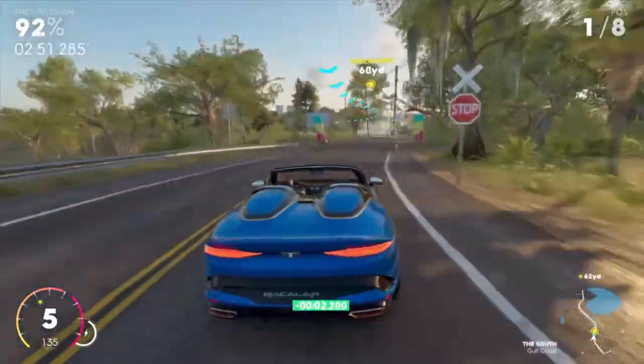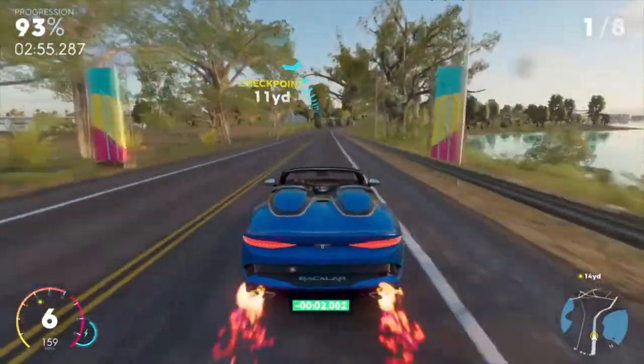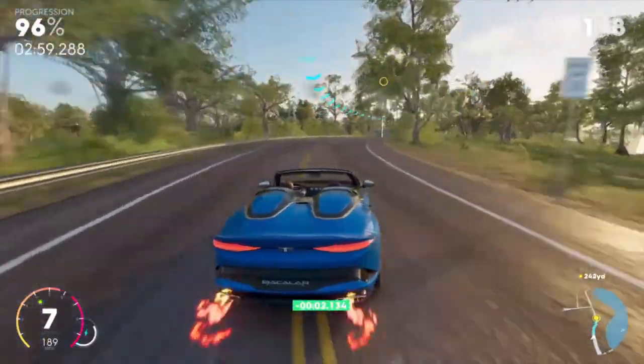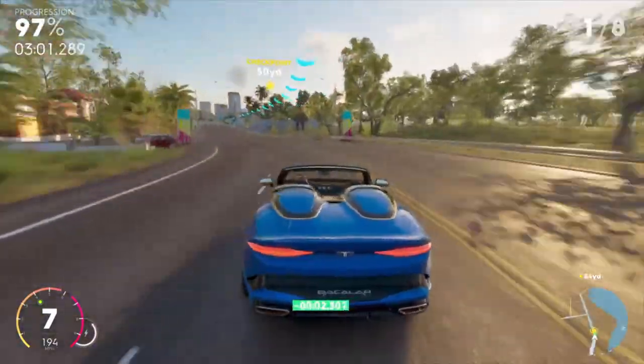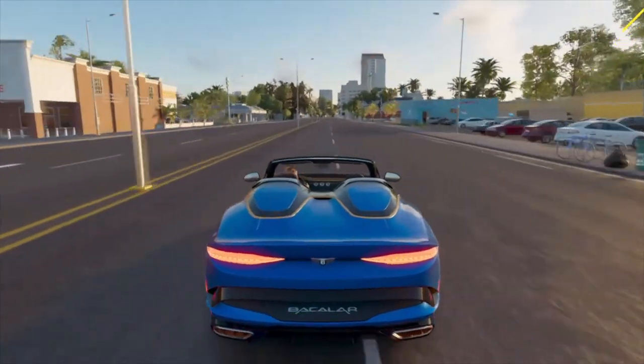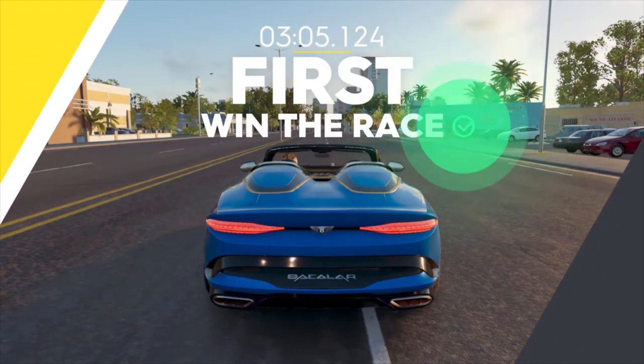You can pretty much do any race you want, but on Ace I recommend just doing the Sleeper because it's the easiest — some of the other races can be kind of annoying and the racers can be frustrating at times. So I recommend just doing the Sleeper. This next result is with the full Loot Digger set and my Icon Points on Gold Finder and Lucky — here is how many parts I get with this set active.